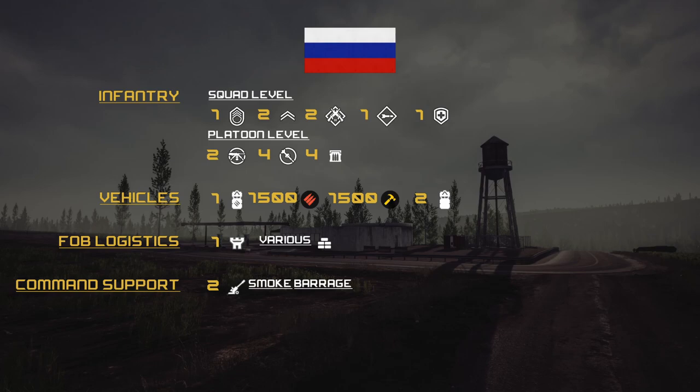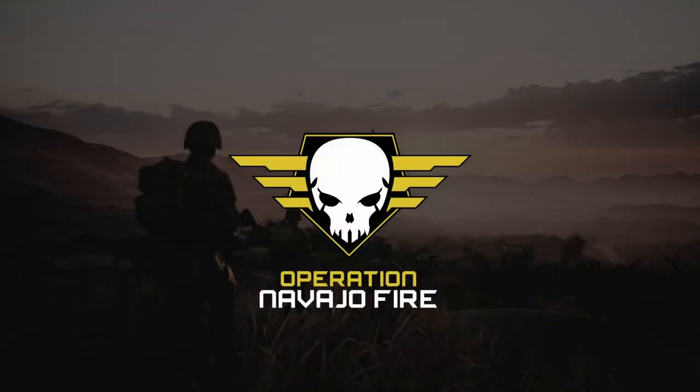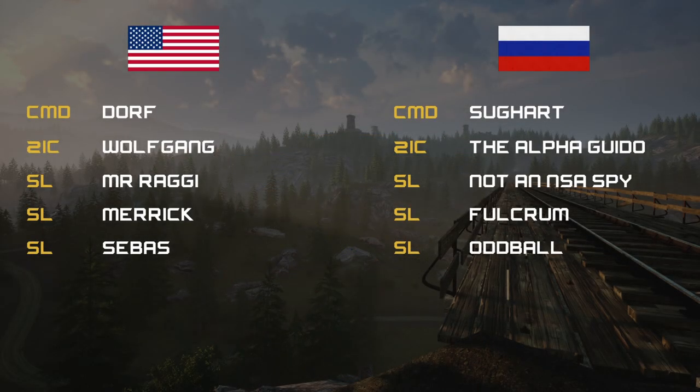After a brief disconnect, we're back. US command tonight starts with Dwarf, with Wolfgang as his 2IC, and Mr. Raggy filling out the rest of the SLs. Russian command is Sugar Heart, with Guido as 2IC, and three SLs: NSA, Fulcrum, and Oddball.